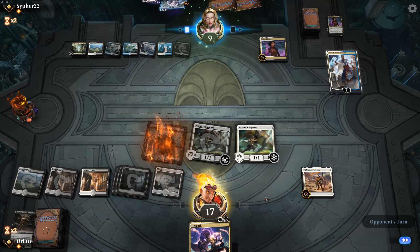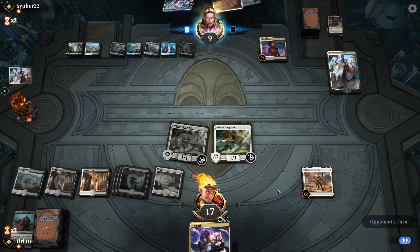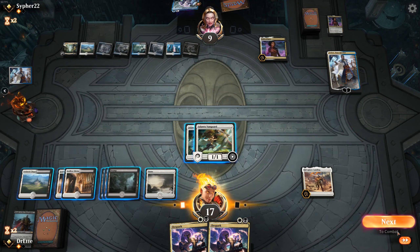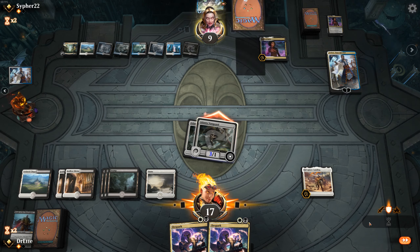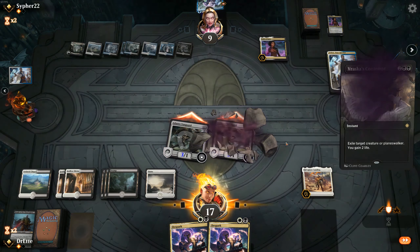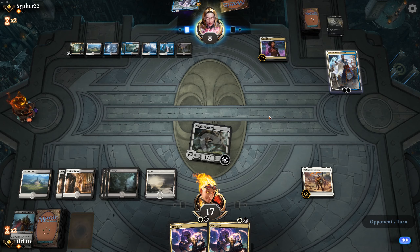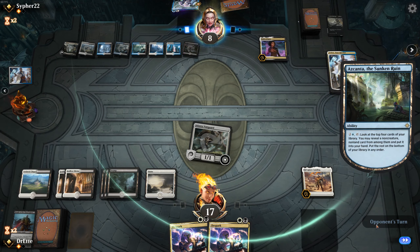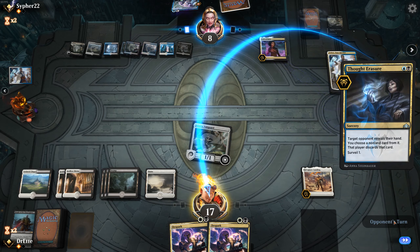Sadly that does take off our Knight and buys them another turn. I definitely should have thought of the importance of holding up that pump defensively. I still think this is our game to lose at this point. Exile effects still do that to us and the life gain is annoying. The downside about D-Spark is it's instant and their Teferi is kind of becoming a problem. I'm probably going to have to remove Teferi, otherwise it will just Oath of Kaya, hit my face, heal for three, making a thought erasure.